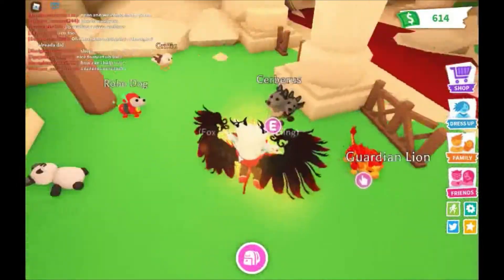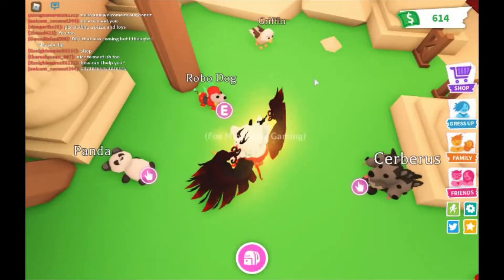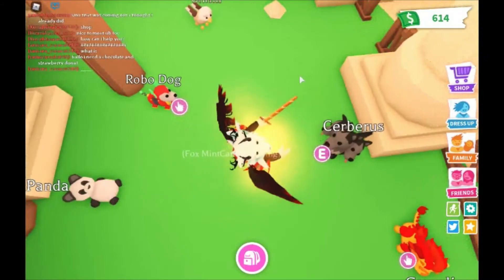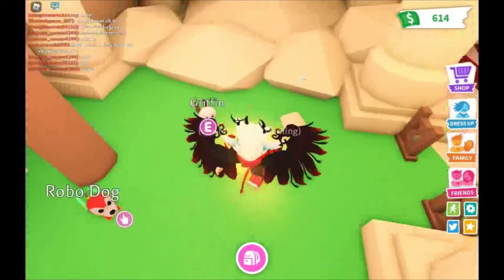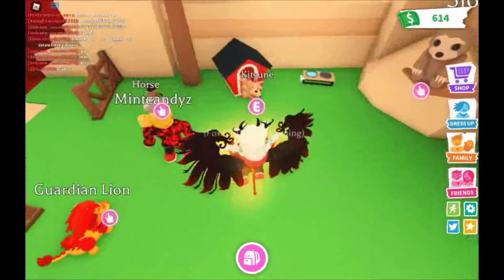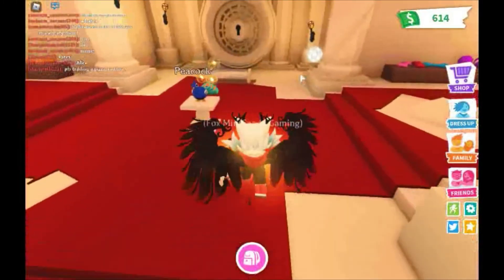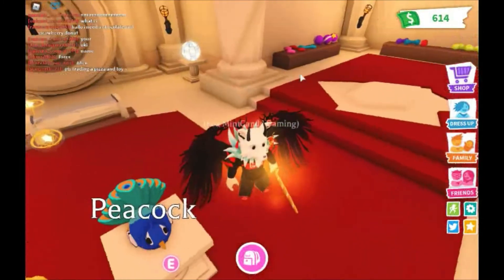The guardian line is here now — it used to be over there. Let's show what's here. In the guardian line we've got the three-headed dog — Cerberus, forgive me if I get it wrong — and the griffin, robo dog, panda, kitsune, and the horse. Then over here, the peacock is right here!